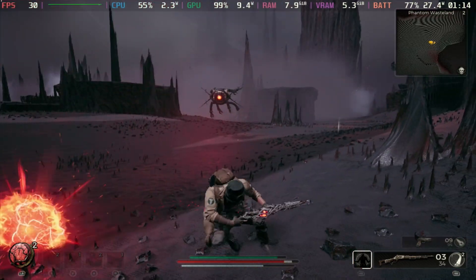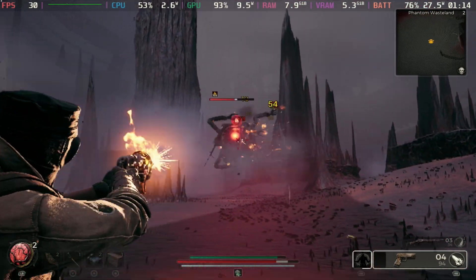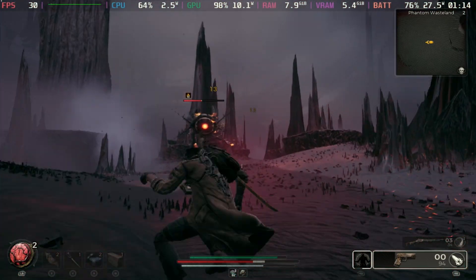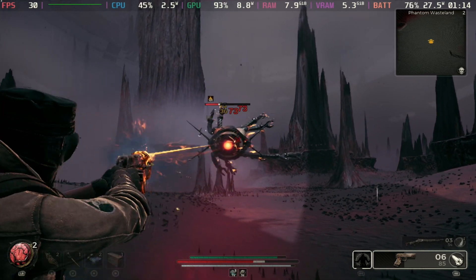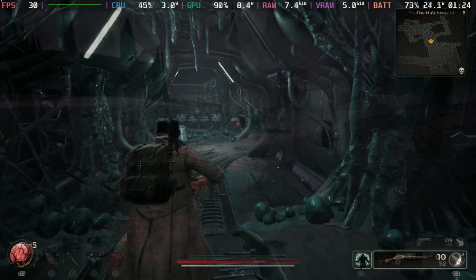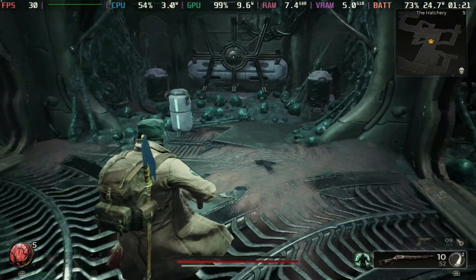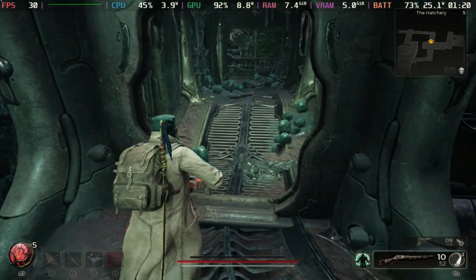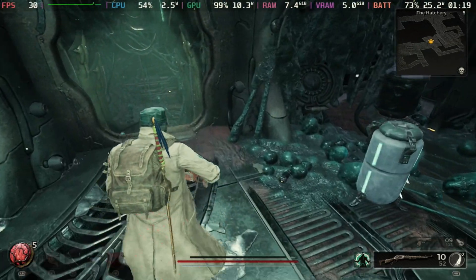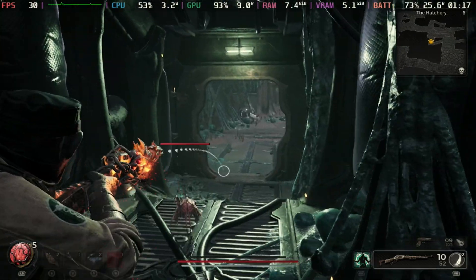The battery drain does now seem to stick a little bit higher, around 27 watts especially in battles, which was a little bit lower in the previous version, so you won't be able to play quite as long. Inside in some areas like the hatchery, if you are in that world it does stay a little bit lower around the 25 mark, but it's definitely sitting higher than it used to be even with the 30 frames per second cap.